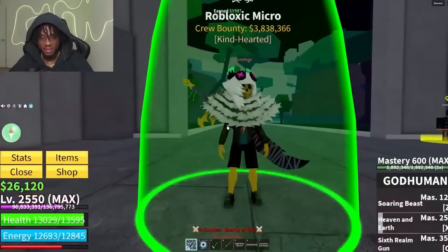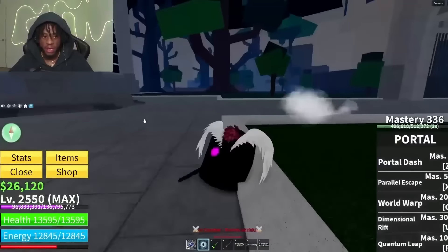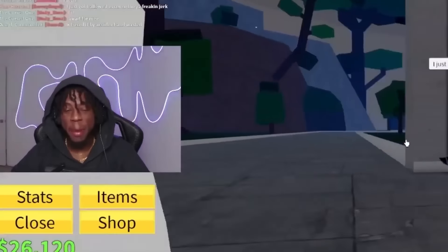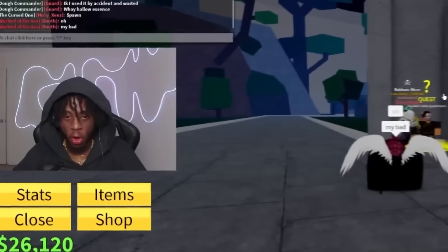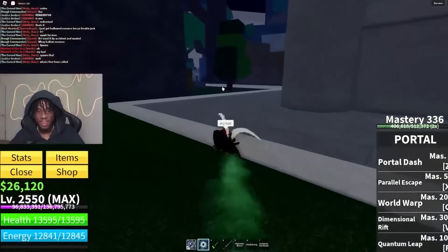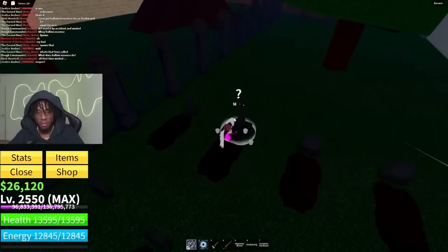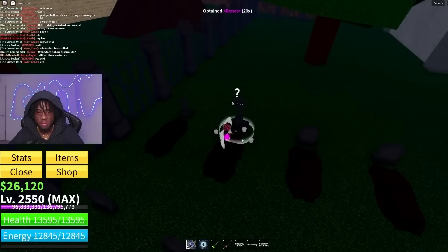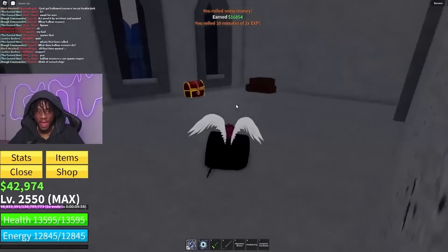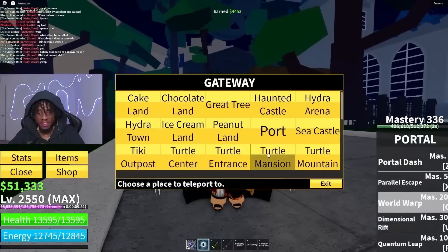We got to keep looking at his account. He said he just got a hollowed essence — I killed this dude and he got the hollow essence. This is not good. I look like a villain — I just killed a kid who got a hollow essence. Let me see, don't you have to roll for bones or something? Hopefully I can get the hollow essence for him. I feel kind of bad — bro just lost his hollow essence. We did not get a hollow essence unfortunately.